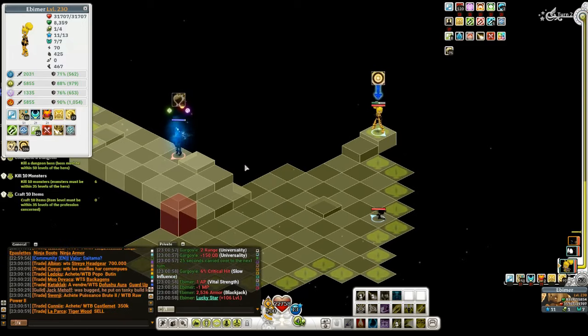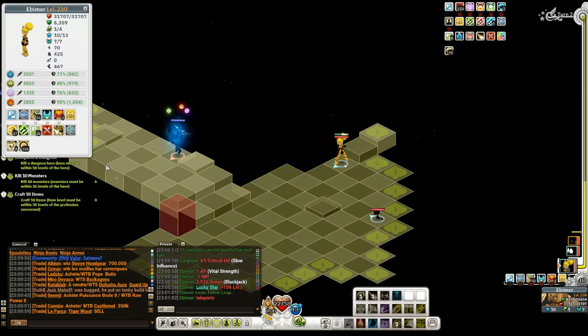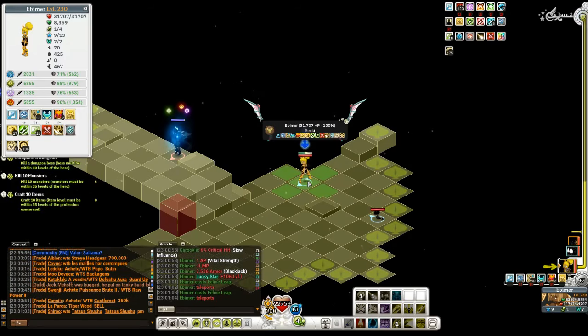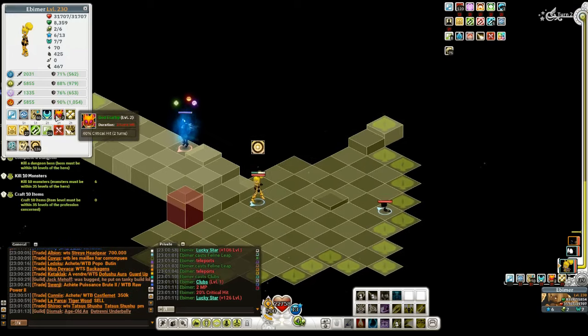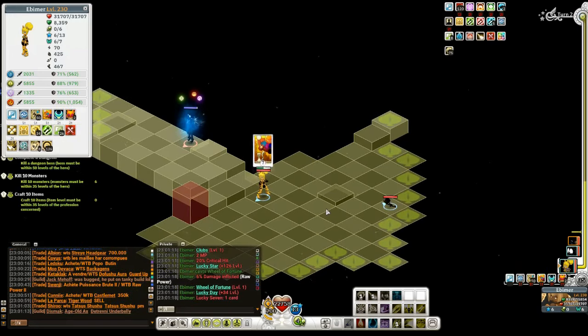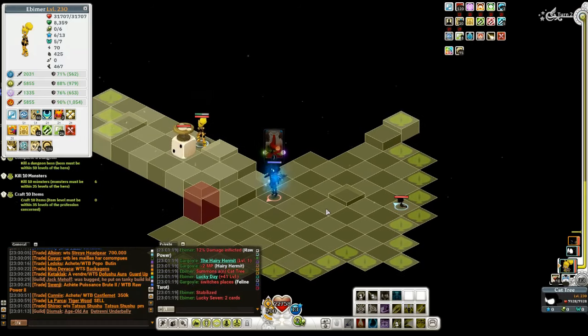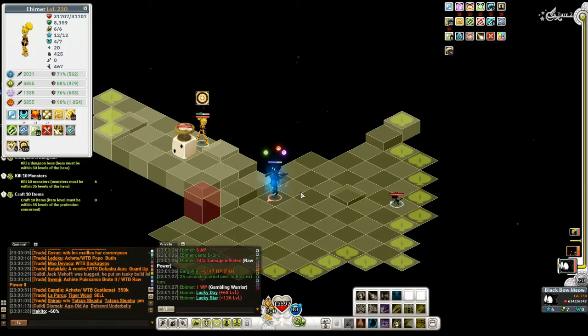Heal back up. Got my resist back. Can't get backstabbed on me anymore. He's missing MP, he's missing AP. His res is 71. Switching with me — free 6 AP as always, because they're aqua flips.